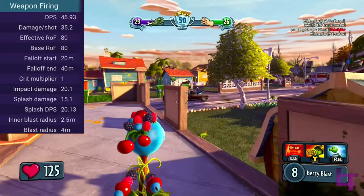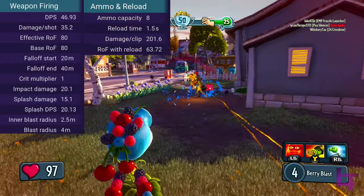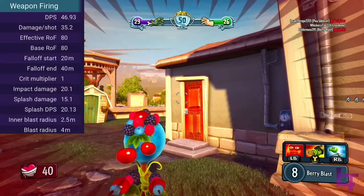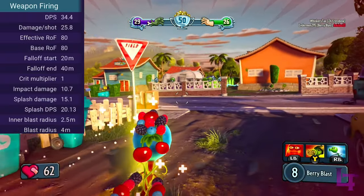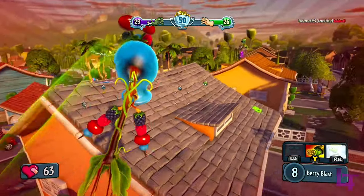The weapon fires at 85 rounds per minute and has 8 ammo per clip before needing a quick 1.5 second reload. Each shot fired by the Berry Shooter can deal 35 damage for a direct hit and up to 15 for the splash in a fairly generous radius. The weapon does have a noticeable amount of drop-off, going down to only 25 damage for a direct hit at mid to long range.